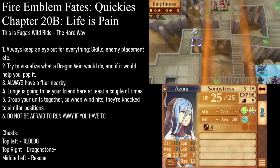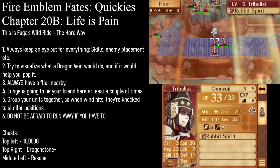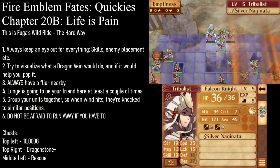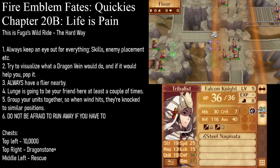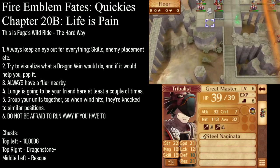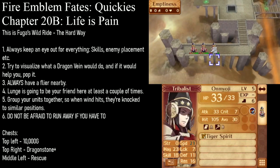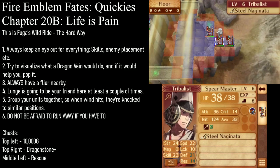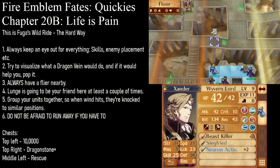Enemies on this map come with all sorts of skills ranging from Luna on the bosses, Counter, Renewal, Armored Blow, and Axe Breaker on the Pegasus. But the most important type of skill that enemies have are SEAL skills. You'll see SEAL skills on all kinds of enemies — Seal Speed on Onmyojis, Seal Strength on Spearmasters, Seal Resistance on Greatmasters. There's a lot of SEAL skills, so you really need to be hitting one-round thresholds. There are some situations where it's okay not to — for example, if you're taking care of a Seal Strength guy with a magical unit, who gives a shit if your strength gets sealed? You're using magic anyway. But aside from that, you really want to be hitting your one-round thresholds.